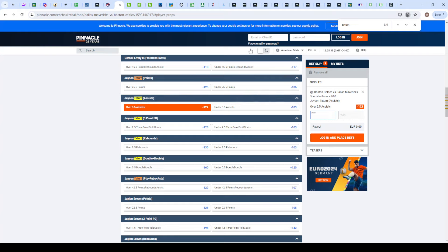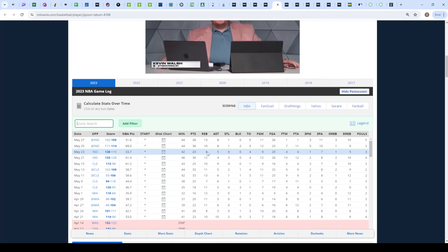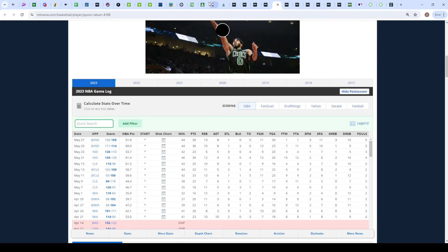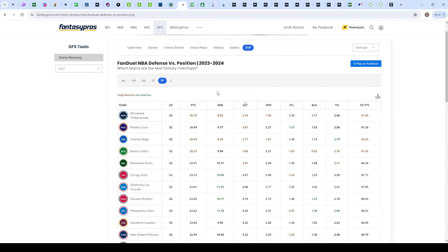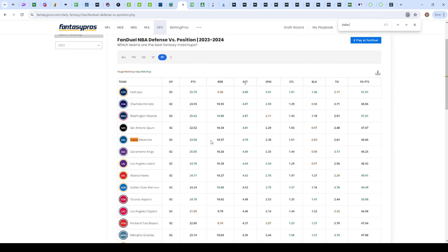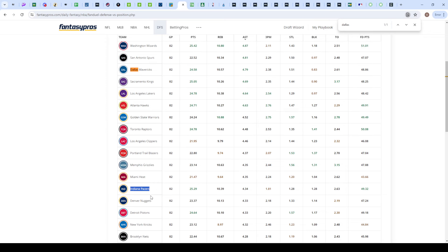In his recent playoff game logs, Tatum cashed in the last two games versus Indiana with eight assists each. Going through all the game logs you see nine, five, six, six, five — he only struggled in the Miami series, except game one where he dropped ten assists. On Fantasy Pros, sorting by assists allowed to power forwards, Dallas is in the top five easiest matchups, meaning they allow the most assists to power forwards.